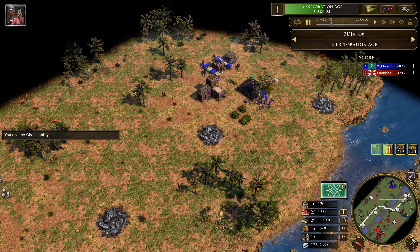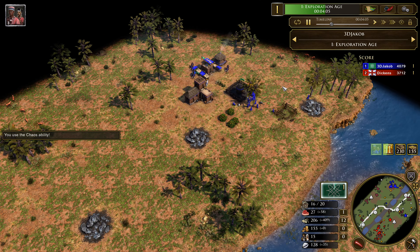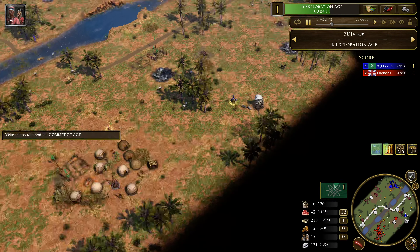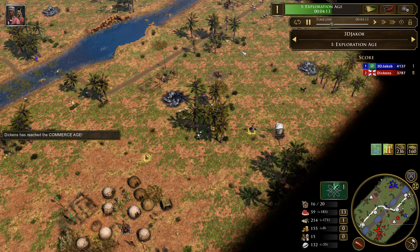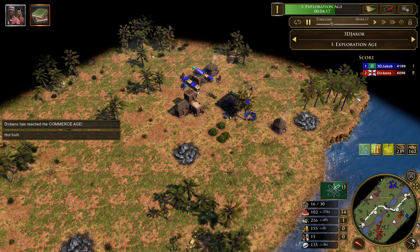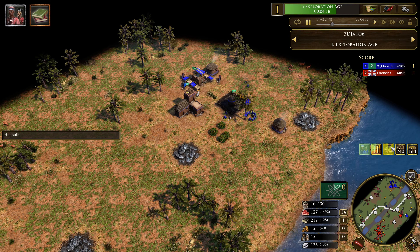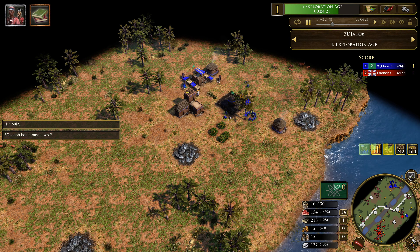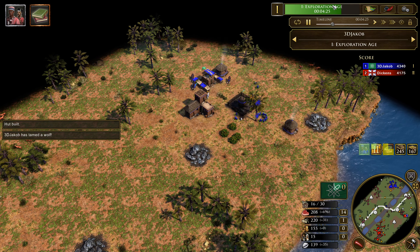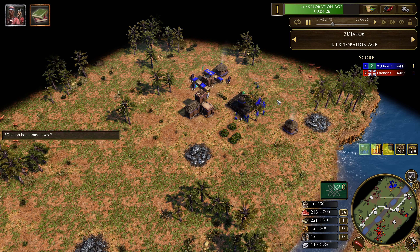I'm going to go for the Berbers and try to get a bit of an economy building. We're not going to have as good of an economy as Brits if they decide to boom, but it's just going to give us a bit of a boost. We're going to send the House of Kingdom right after passing the age-up so we get it in as soon as we age up.